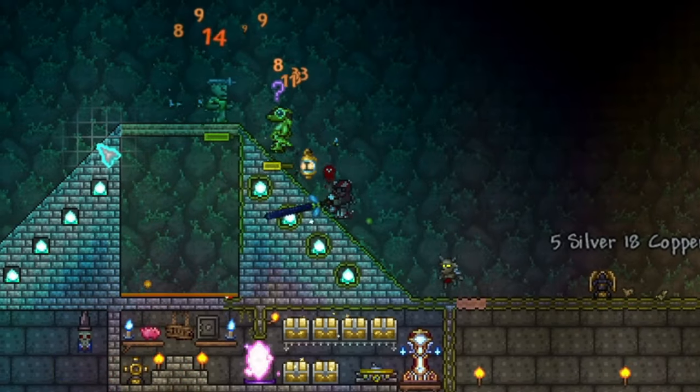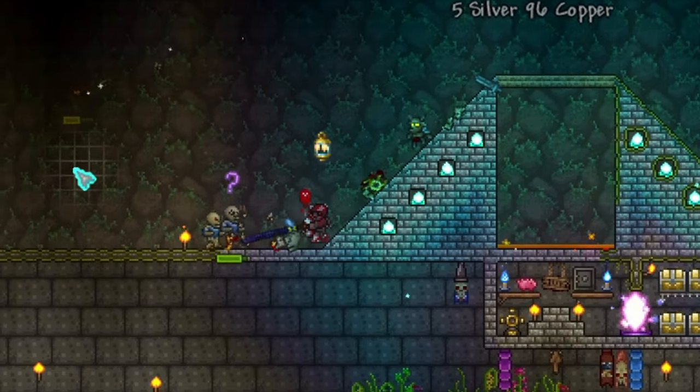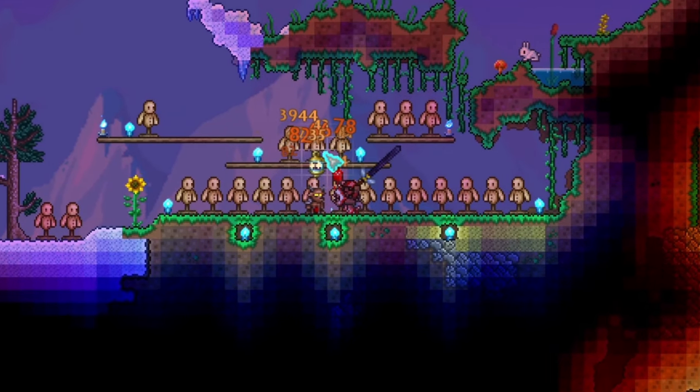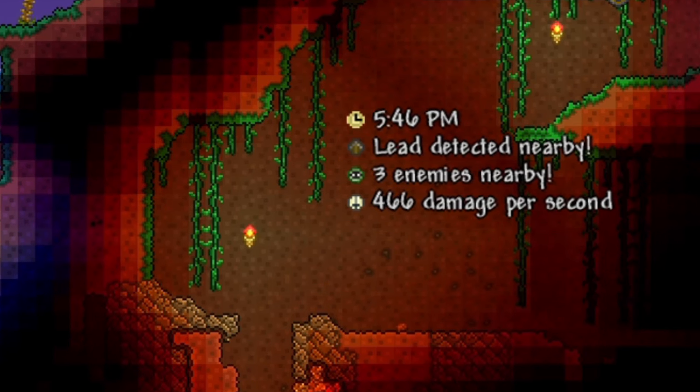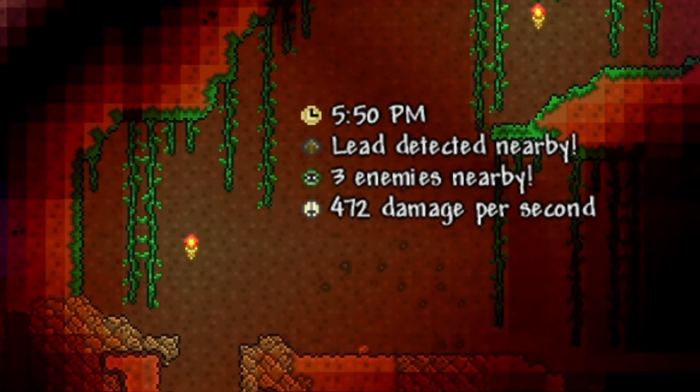Coming in at number 5 we have the Beekeeper. This is a very fast sword that summons killer bees after striking your foes and has a small chance to cause confusion. The Beekeeper is nice because it will hit up to 3 targets, and as you can see here it's doing some pretty nice damage at about 460 to 480.